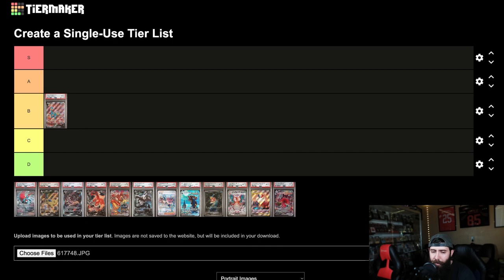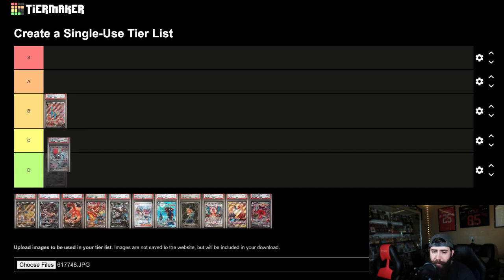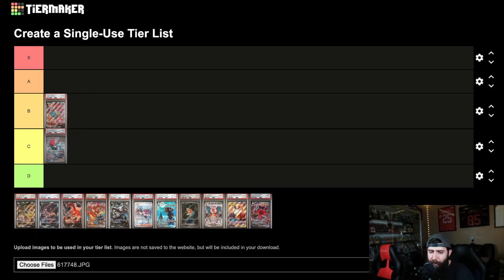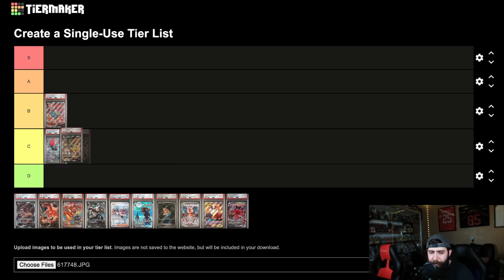Then we got the Roaring Moon. I want to say he's B tier as well, but we're going to put him in C tier for now — we can come back and readjust. Sleepy Tyranitar from Battle Styles. I think this is a really good card. Great artwork. Pretty undervalued. We're going to put him in B.